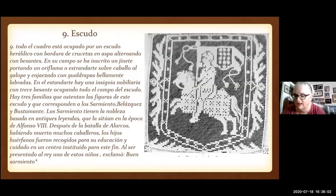The footnote says there are three families whose arms match those on this shield: the Sarmiento, which is red with 13 mullets of gold; Velázquez, blue with 13 white mullets; and Bustamante, gold with 13 blue mullets. The Sarmiento have nobility based on ancient legends placing it in the time of Alfonso VIII. After the Battle of Alarcos, many knights having died, orphan children were collected for their education and care. When one of these children was presented to the king, he exclaimed 'buen sarmiento' — which Google translates as 'good shoot,' though I'm not entirely sure that's right.